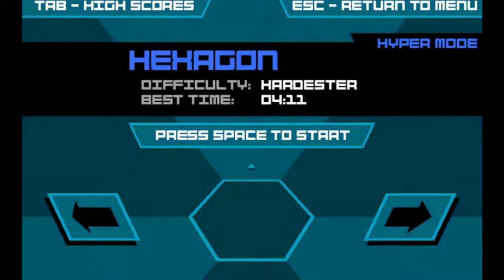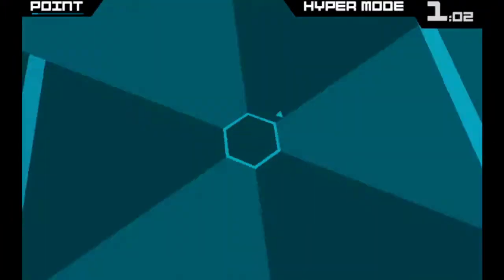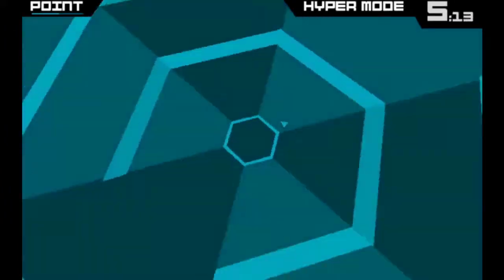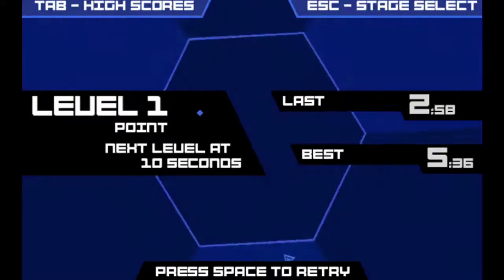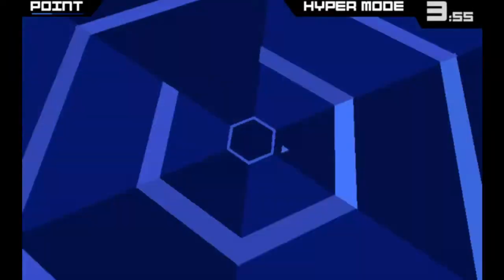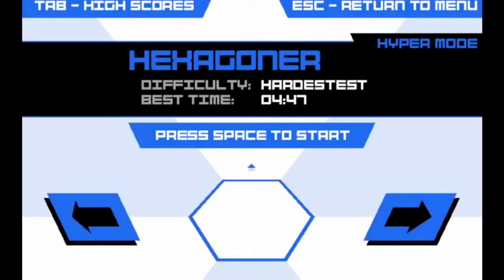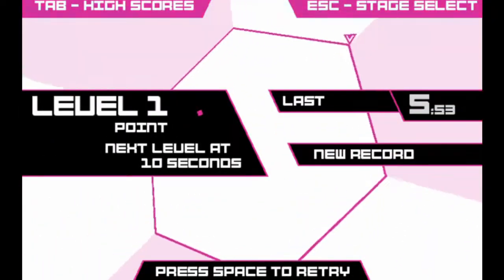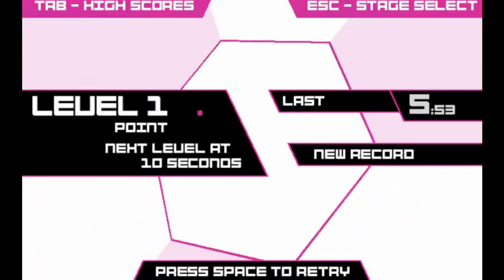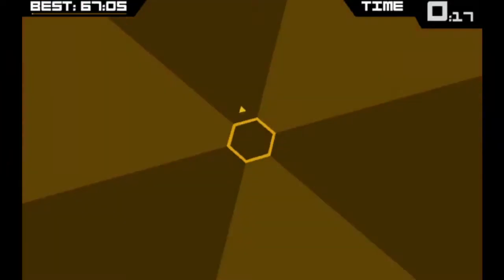On to the Hexagon hyper mode. After 60 seconds of Hexagon mode it switches to this, and it's more difficult. I can't do this at all. Here's Hexagoner hyper mode — it's even more difficult. I guess I'll play one more attempt of Hexagon mode, because it's the easiest.